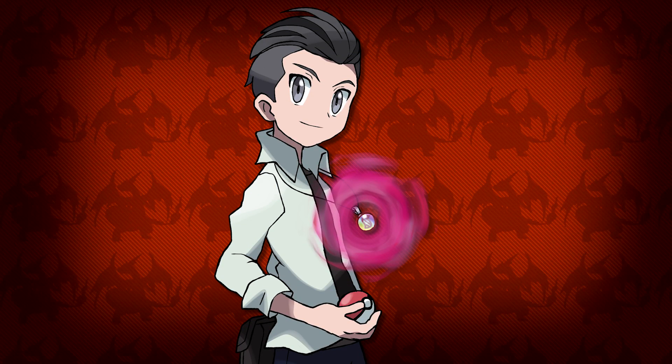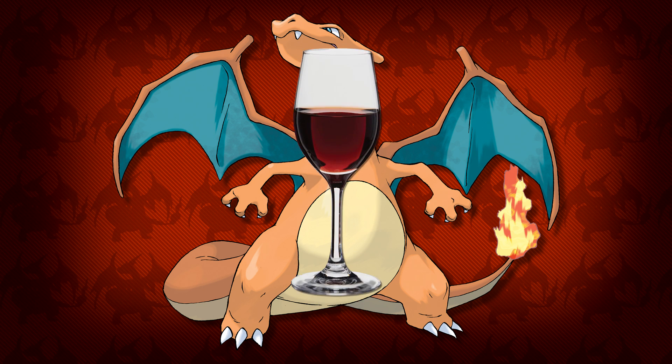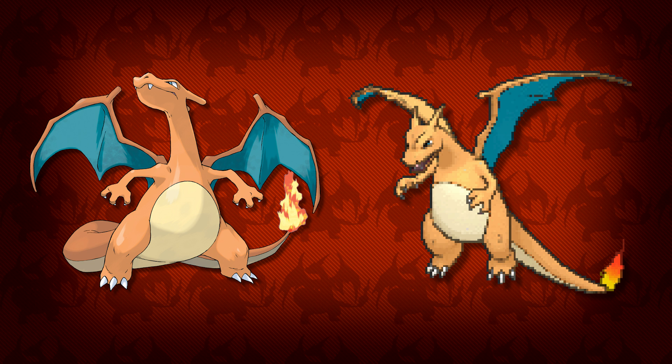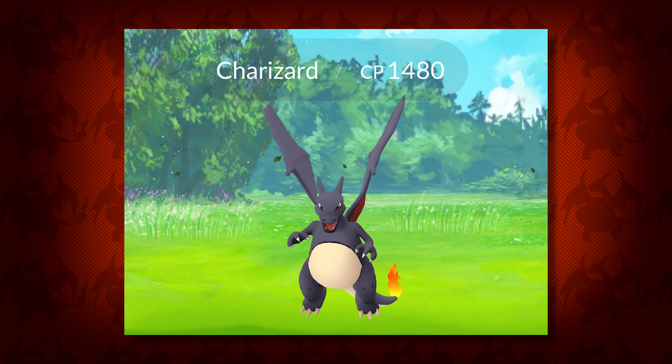I know you guys were expecting this one on the list, although I'm sure you were thinking it'd be number 1. Coming in at the number 3 spot we have my favorite Pokémon, Charizard. I actually believe this Pokémon has aged like fine wine for the most part. They've kept the main palette pretty much the same up until generation 6, which is honestly a bit of a downgrade. However, the colors in Let's Go, while not the same as they used to be, are still pretty great — not too dull with some great contrast.